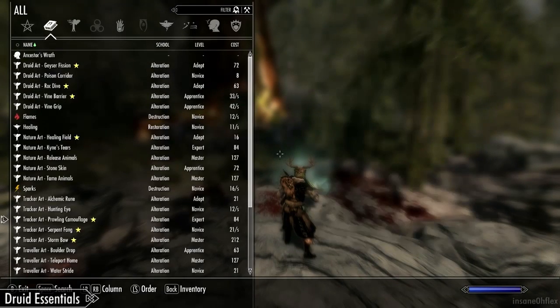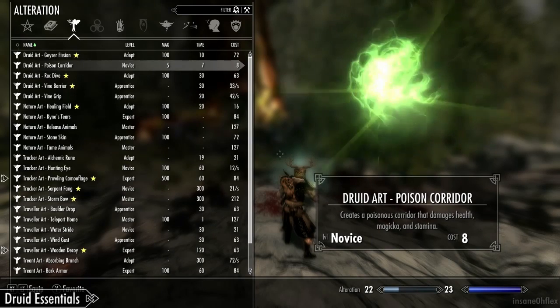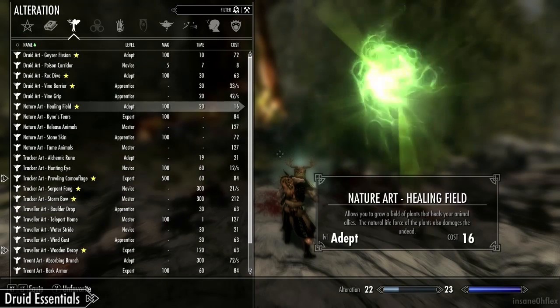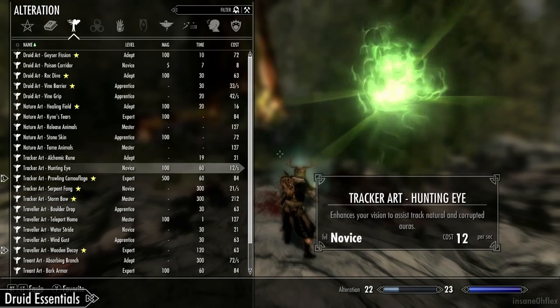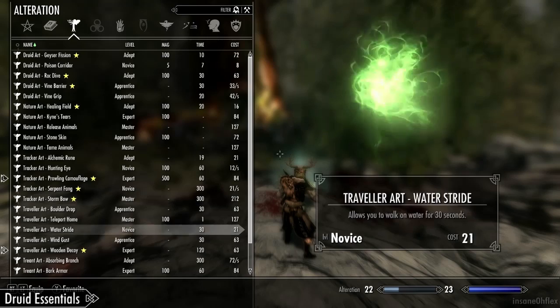There are just a couple more utility-based spells to note. A lot of these spells are pretty cool and very useful — many are based around crowd control, animals, and healing, which are all traits a druid would have. A lot of the content added by this mod comes in the form of spells.